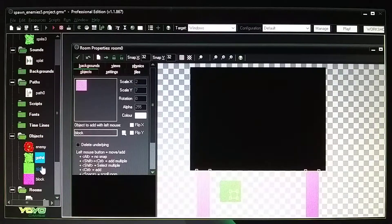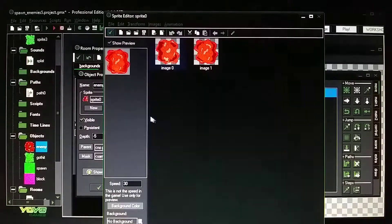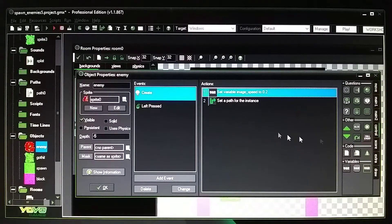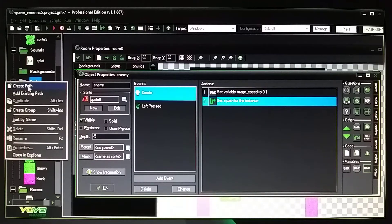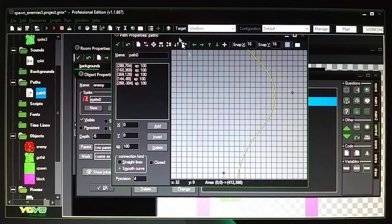Now for the enemy itself — it's on a path. It has two animation frames; you don't need several images, just two to show movement. Use the var statement from the control tab and set image_speed to 0.2 — lower values like 0.1 make it go slower, higher like 2 make animation faster. Then create your path by right-clicking your folder and selecting create path.